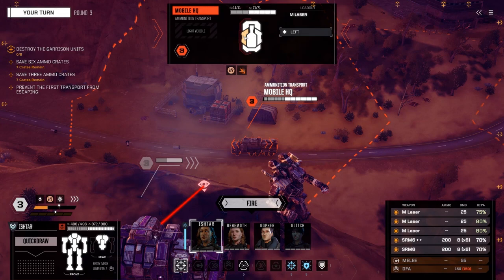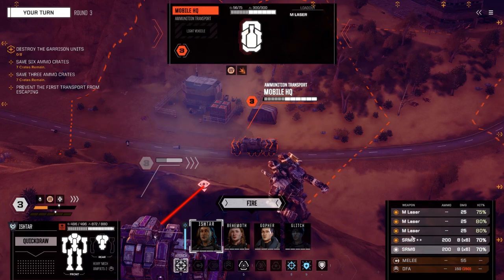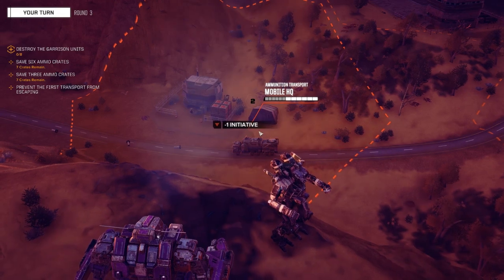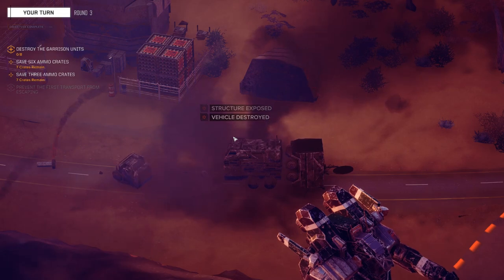I think they should have balanced it more like lasers building a lot of heat but being really powerful — I don't think they balance it that way in this game. Should I risk it or use a precision strike to definitely kill this thing? I'll do a called shot on the side. Enemy unit destroyed.